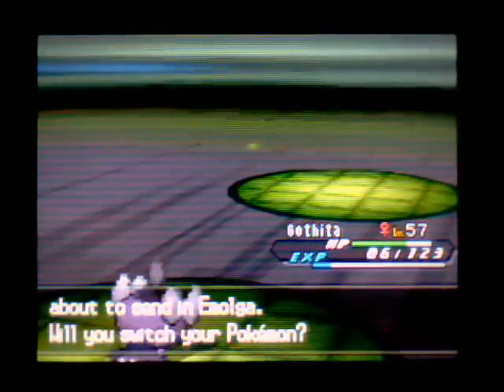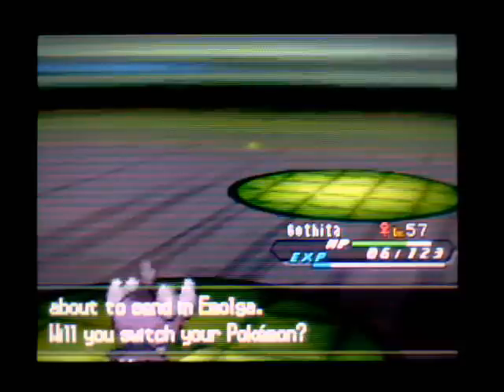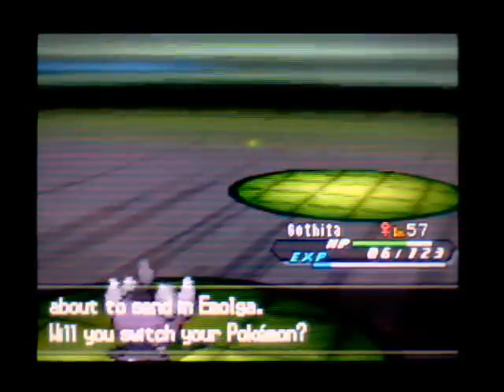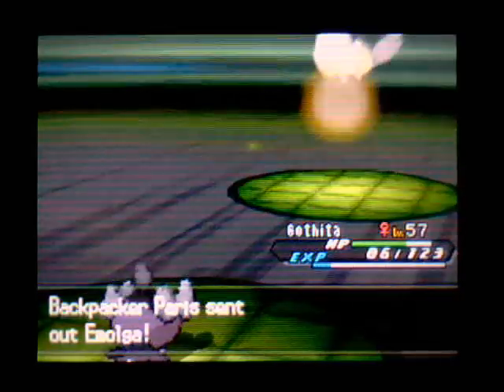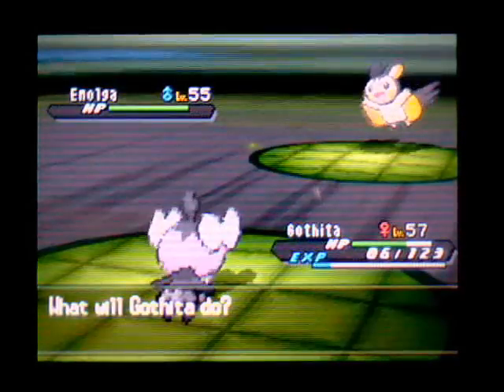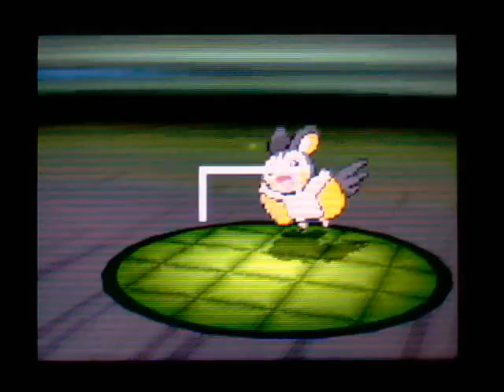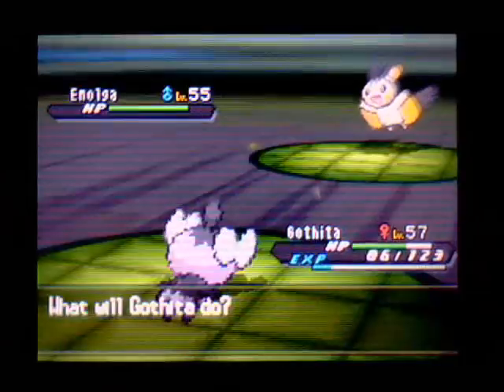You've got Emolga next, huh? Gatheta might still do okay. Let's just try setting up a trick room again. Oh, it's got Light Screen — that's going to be annoying. It means I can't really do much. I can try to eat this Psychic, but I won't do very much.